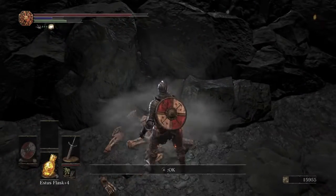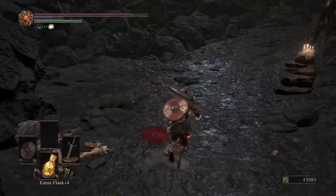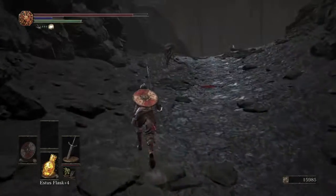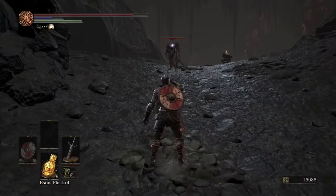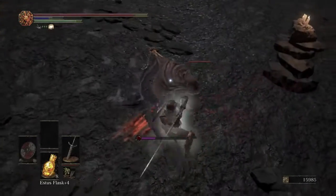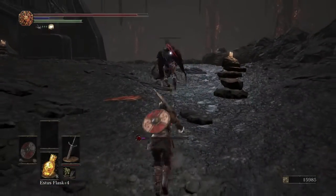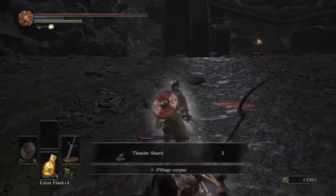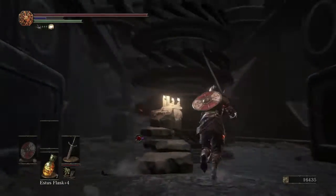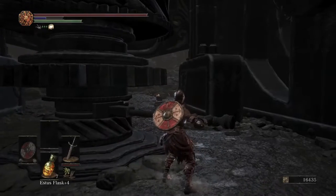Perseverance lets you not even worry about the incoming damage. Always give skeletons a few seconds after they go down — they can get back up and it's inconsistent in my experience. Heal up and deal with the second one the same way: go in at full health, perseverance through it, stagger-lock them, and five hits and they're dead. They drop some Titanite. Then go to the spinning mechanism controlling the ballista, push the lever, and congratulations — the ballista is off.